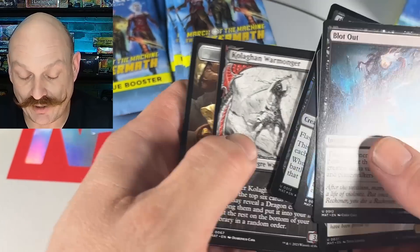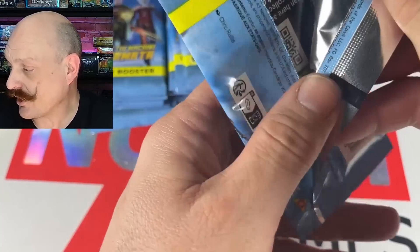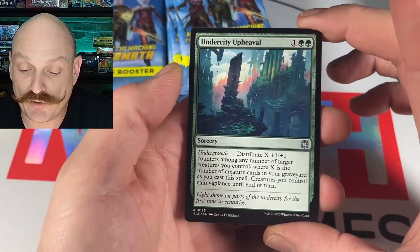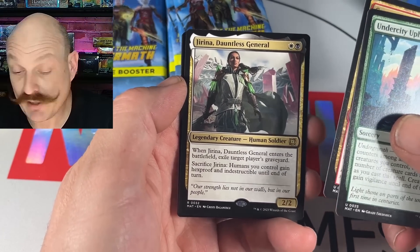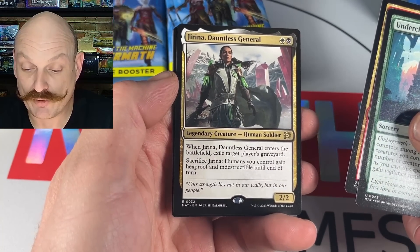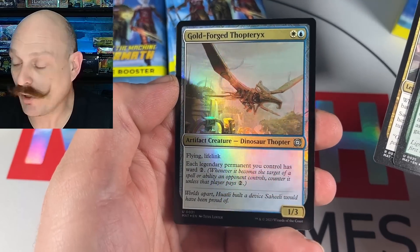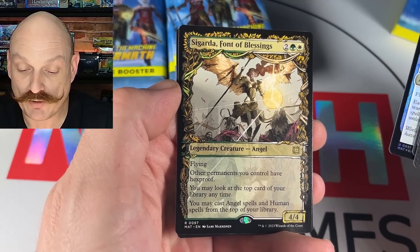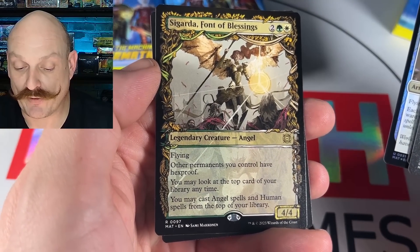It's a nice black and white too. I don't know if I'd want to open another whole set like that — it's like your Double Feature, right? Exactly. Undercity Upheaval, Campus Renovation. Jirina — she's new. Don't Lets — oh, foil dinosaur doctor! It's also still a nice frame. Other permanents you control have hexproof, you may look at the top card of your library anytime, you may play Angels and Humans.